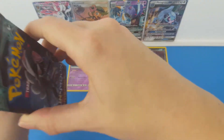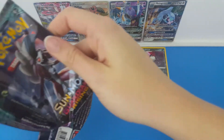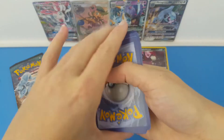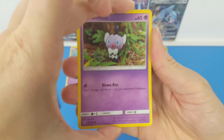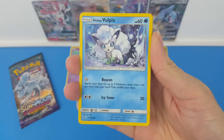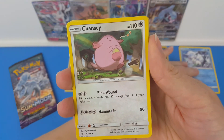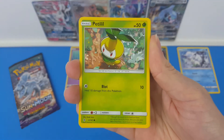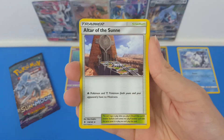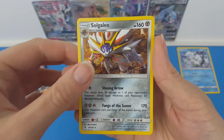Two packs left — this has definitely turned around. Do you reckon we're going to get three in a row? We have Gaffeta, Pancham, Alolan Vulpix — I love Alolan Vulpix — Chansey, Petilil, a Psychic Energy, Fletchinder, Alolan Graveler, Altar of the Sunne, a Reverse Rockruff, and the rare is a regular rare Solgaleo.